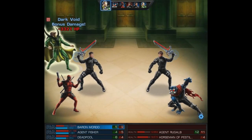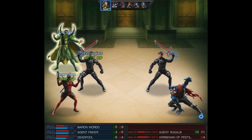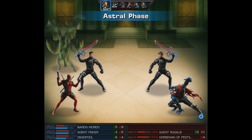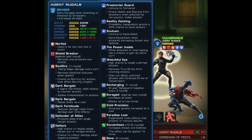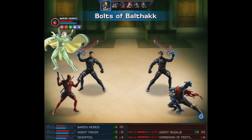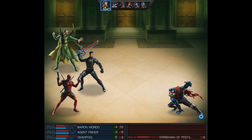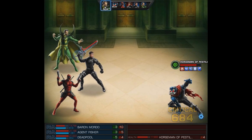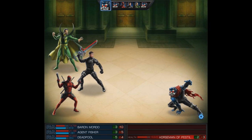On Baron Mordo's turn we're going to go phased — not that we really needed to but it is another benefit that Baron Mordo has. Then we'll go ahead and fire his level 1 but we'll use that on the enemy agent. I have to admit it's kind of looking like a Baron Mordo highlight film, but the team up with Deadpool I think is a pretty good one. He'll have his moment.